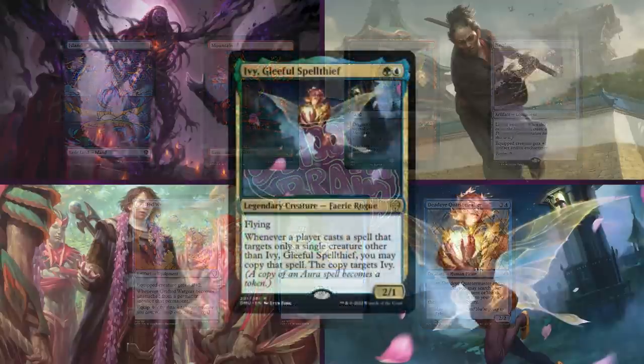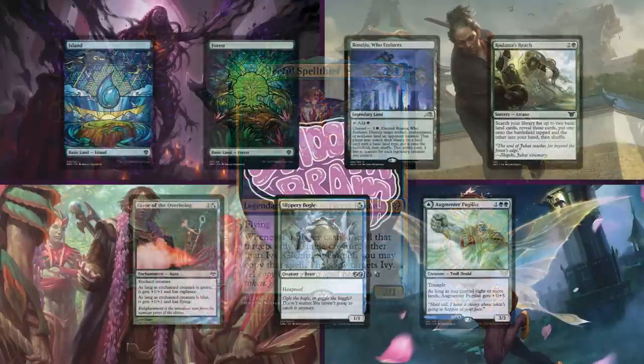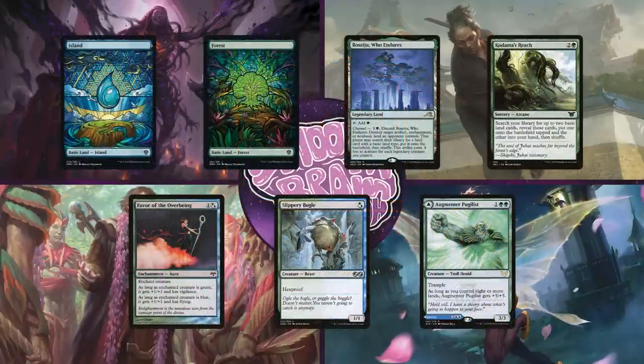Next is Shelby on Ivy, Gleeful Spell Thief. This Simic deck focuses on absolutely abusing Ivy's ability to get free value, whether that be targeting his own creatures with instants or sorceries, casting auras, or even casting creatures with mutate. He'll keep an opening hand of Island, Forest, Boseiju Who Endures, Kodama's Reach, Favor of the Overbeing, Slippery Boggle, and Augmenter Pugilist.